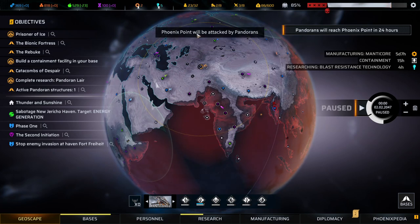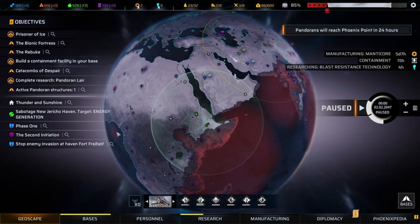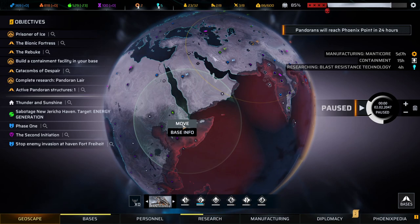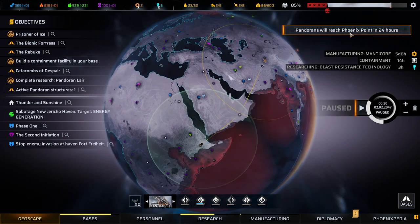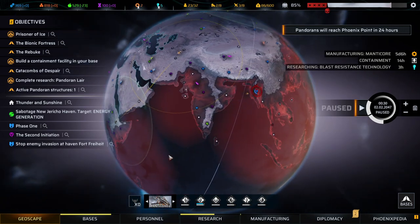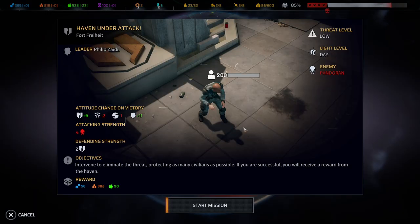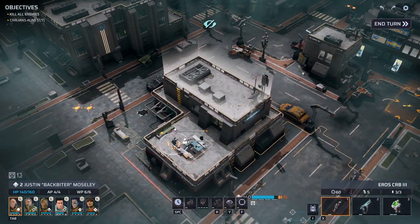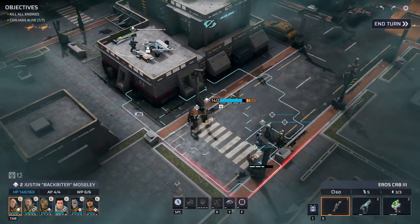Phoenix Point will be attacked by Pandorians. We're flying back. Pandorians will reach Phoenix Point in 24 hours — our prime team is there to expect them. In the meantime, we're going for mission number two. Taking strength four, defending strength six. We landed, we got New Jericho on our side and quite a few forces. Let's get this going.